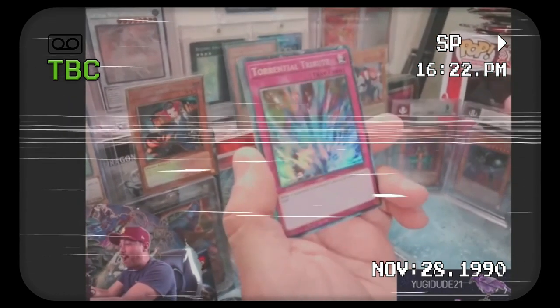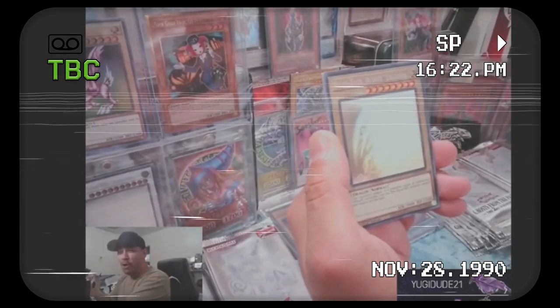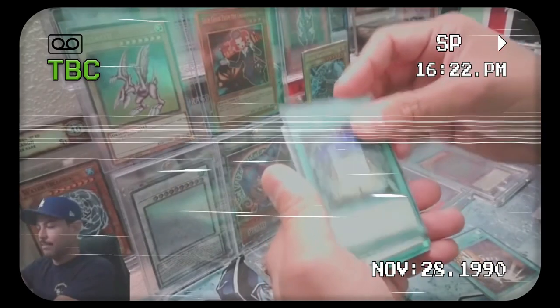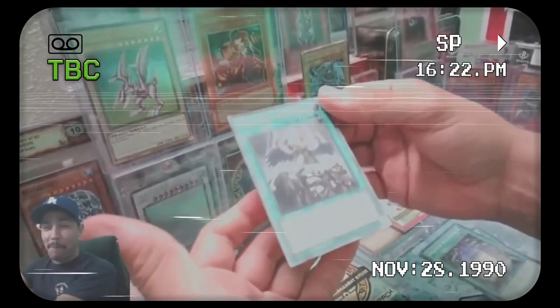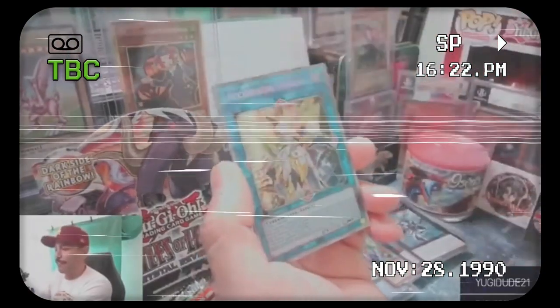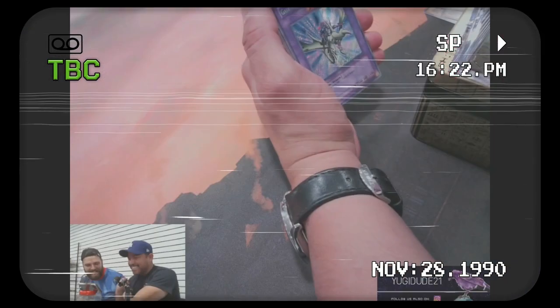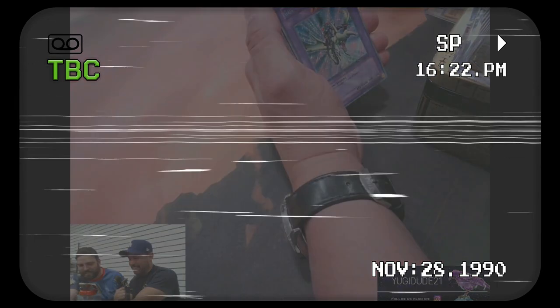Collector's Rare — Toriental Tribute! Blue Eyes White Dragon! Let's go! And then Ultimate Rare — Forbidden Droplet! Starling Axis Code Talker — right in the end! What? Okay, let me look at this.